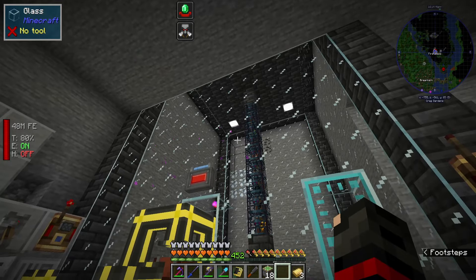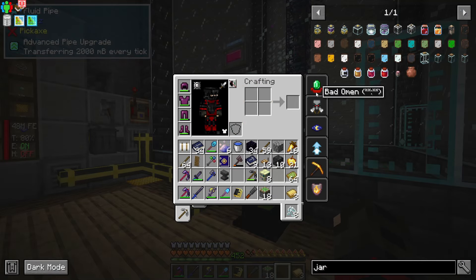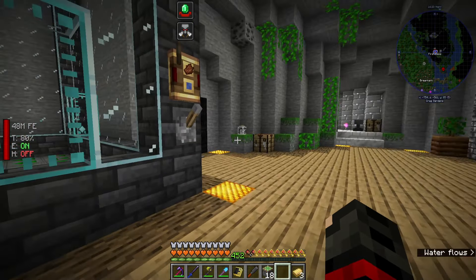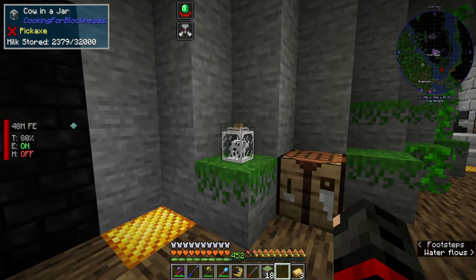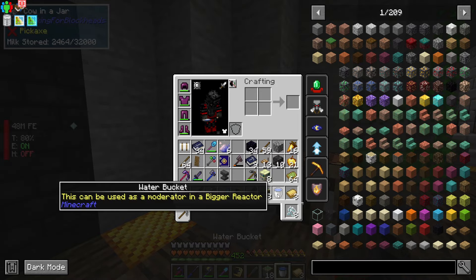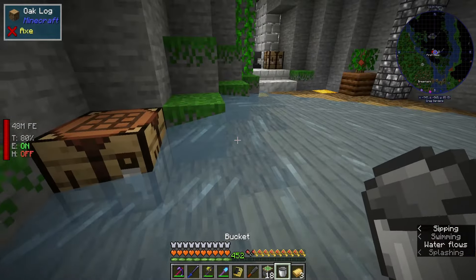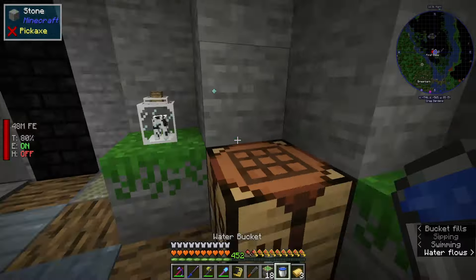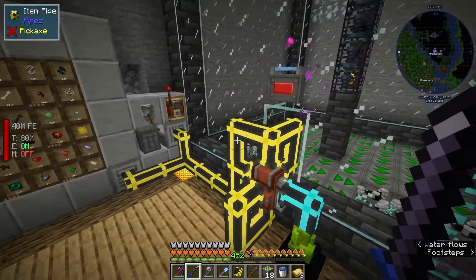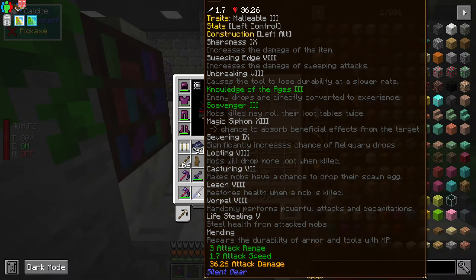Of course since I have illagers in there I do get bad omen, and I totally forgot about that - which is why I have a level 3 hero of the village. So I also made a second cow in a jar, so whenever I'm done doing that I can just take a milk bucket and get rid of all my debuffs and buffs. It's a little jank I know, but it will do.